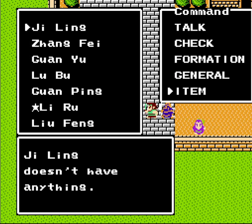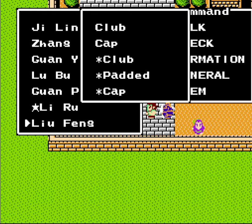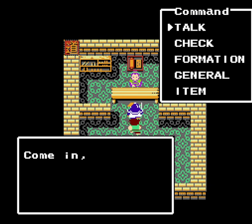Also, since last time, I gave all of Li Jing's equipment back over to Liu Feng, and I also gave all of my leftover power pills to Zhang Fei. You'll see why coming up soon.